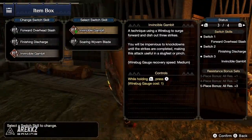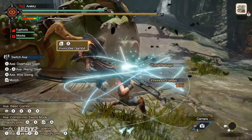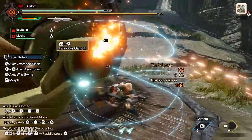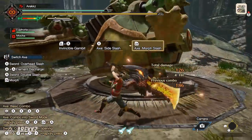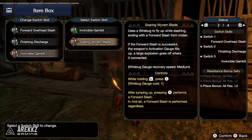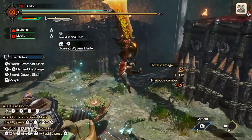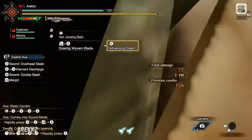Finally, for your last slot you either have Invincible Gambit — the technique that lets you surge forward and dish out multiple strikes while being impervious to knockdowns, a good way to rush down the monster. Alternatively, you can change that into Soaring Wyvern Blade, which sees you launch up into the sky and then plunge forward and down into the monster with your sword.